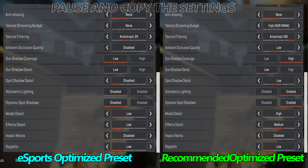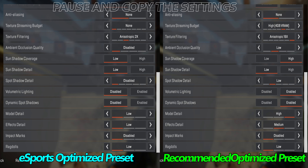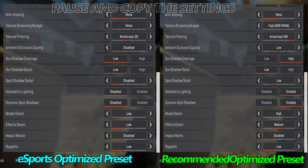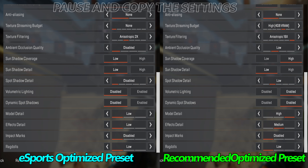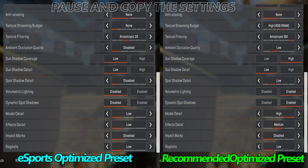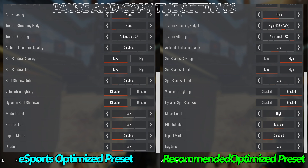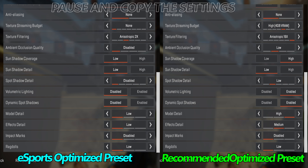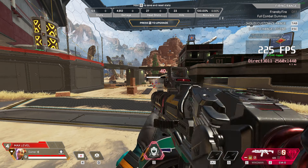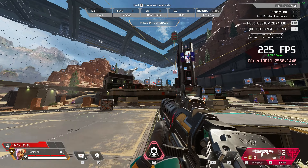On-screen you'll be able to find the two optimized presets I would recommend. For those chasing absolutely every single frame possible and wanting the lowest level of input latency, go with the esports config — it keeps the game looking extremely crisp and clean but favors an esports advantage by minimizing visual clutter and increasing performance. For those looking for a more balanced preset, the recommended preset is for you — it's the best mixture of optimized settings for both performance and visuals. Pause the video, copy all of the settings shown, jump into a live match or training area, see how the game performs, and if you don't like it, try the other preset.